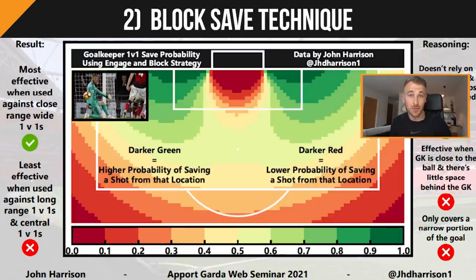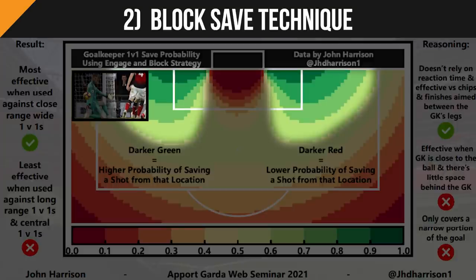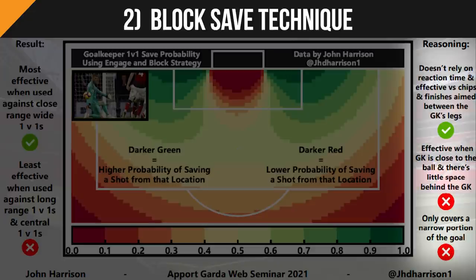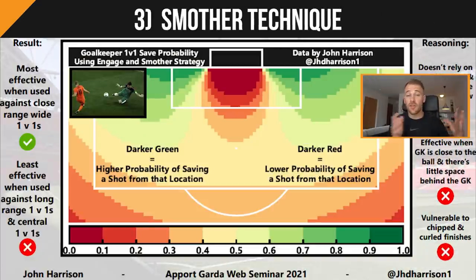Moving on to the block save or K-save — the darker green areas showing higher save probability are in the wider areas of the box, while the darker red areas showing lower probability are in central and long distance areas. As John has noted, given that the block save is a compact shape covering only a narrow portion of the goal, it's most effective when used for close range wide area 1v1s.